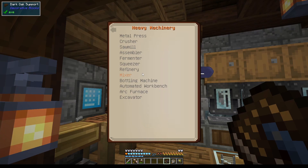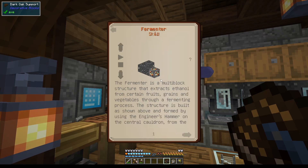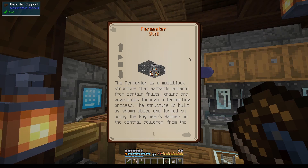In order to process the potatoes and the wheat seeds, we need a squeezer and we need a fermenter. The fermenter is this machine here with a lot of materials that we need. I hope to be able to squeeze both of those into one room, so let me prepare everything and then we can build things together.